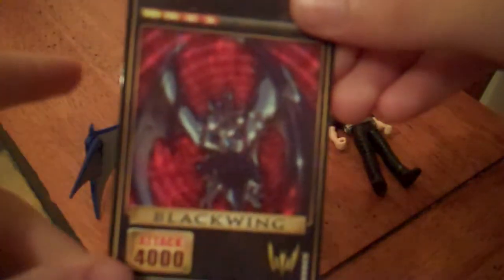Next is the advent card, which is Wing Knight's attack vent for Blackwing.